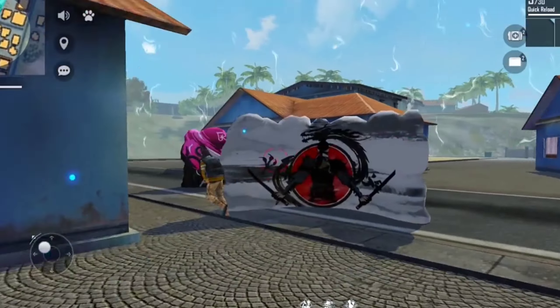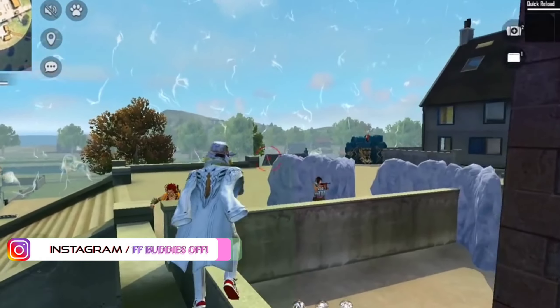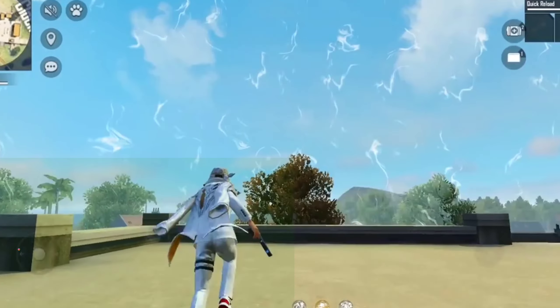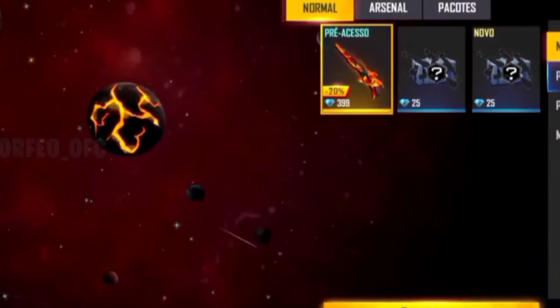Guys, this is a short and sweet video. Let's see the gun power. Let's go to the first skin. The first skin is the orange color, and the top skin is the yellow stone.